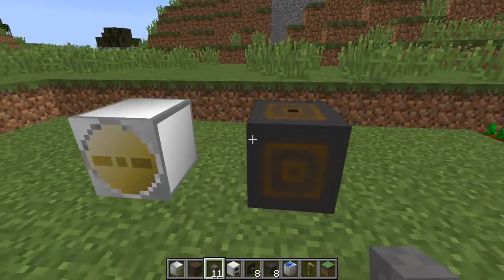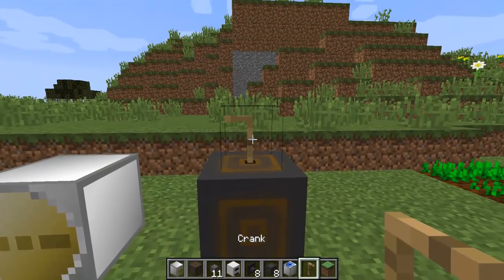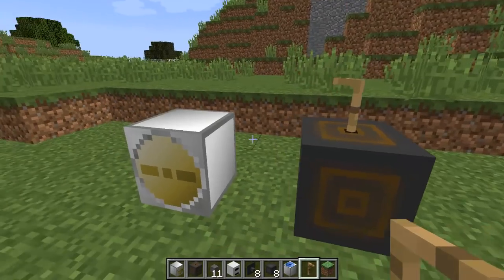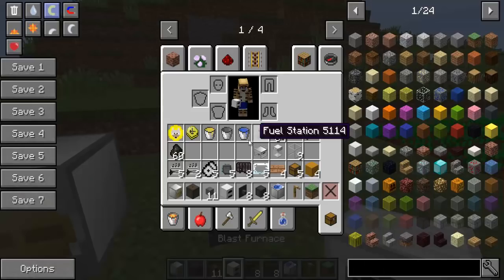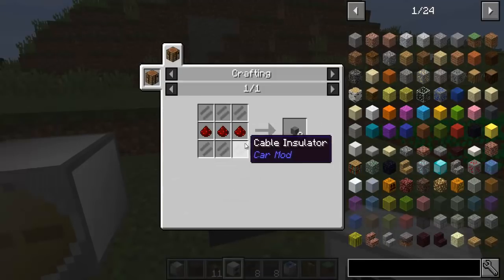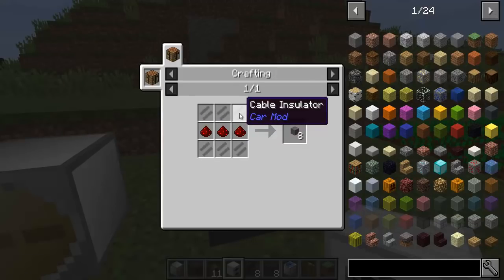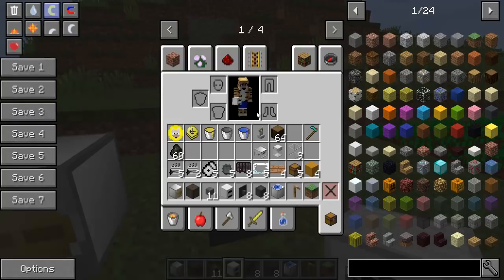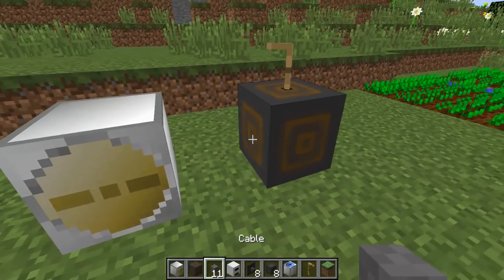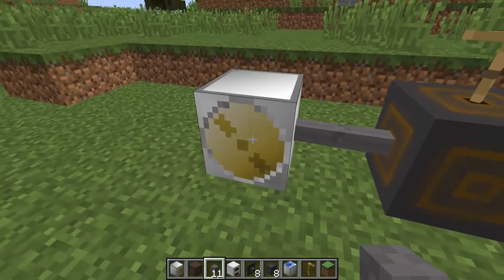So that's how we make the dynamo, and we're going to manually power this by using a crank. The crank is just three sticks. So let's go and put the crank in there, and if we just hold down the right mouse button you can see it's powering up, but it's not connected yet to the oil mill. So we're going to have to use a cable to connect these two things together. The cable is redstone with cable insulator, and the cable insulator is just white wool. Let's go and connect these two things together — as you can see that's powering away.